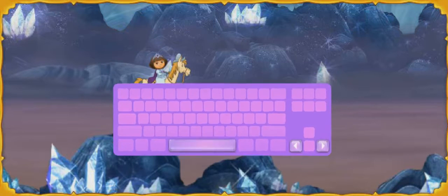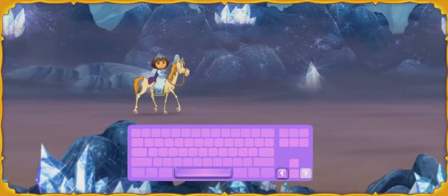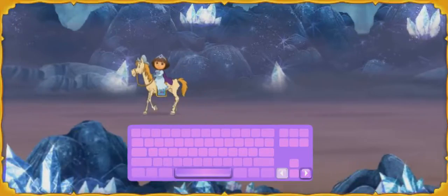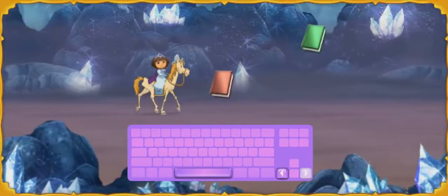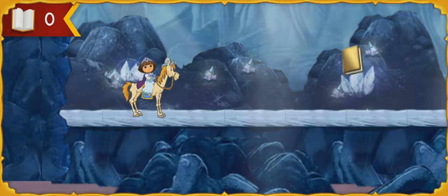Press the arrow keys to move us forward and backward. To move forward, press the right arrow key. To go back, press the left arrow key. To jump, press the space bar. We need to collect as many of the missing books from Story Castle as we can along the way. Vamanos, let's go!